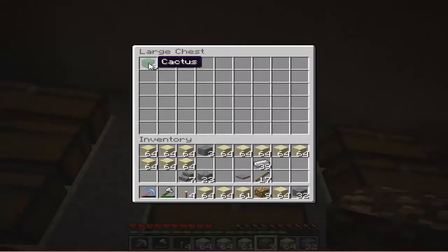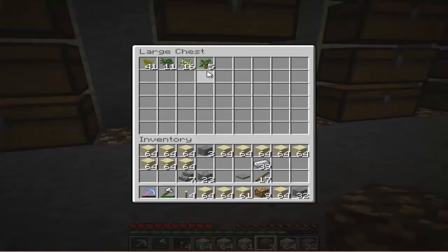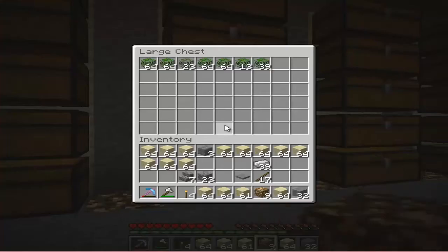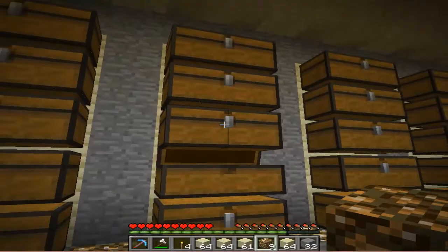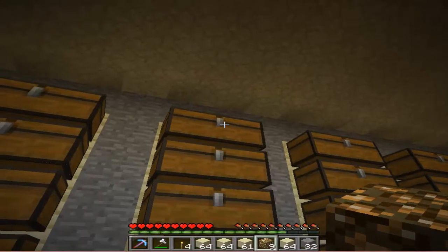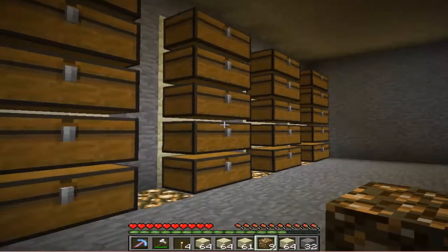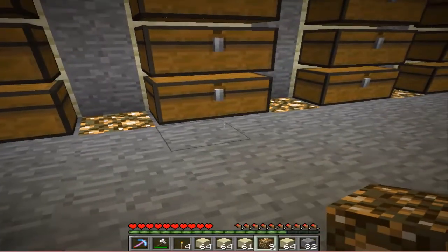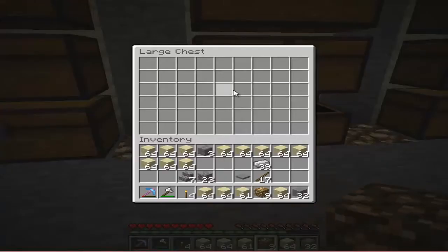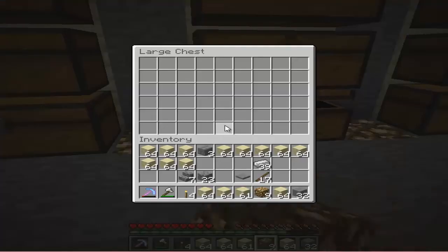This one is cactus — I might move that one out. This one is tree saplings, this one is leaves, grass, lily pad. What's this one? This one's probably vines — yeah, vines. I'm sorry if you guys hear that vibration, it's a text message. Why is this one empty?